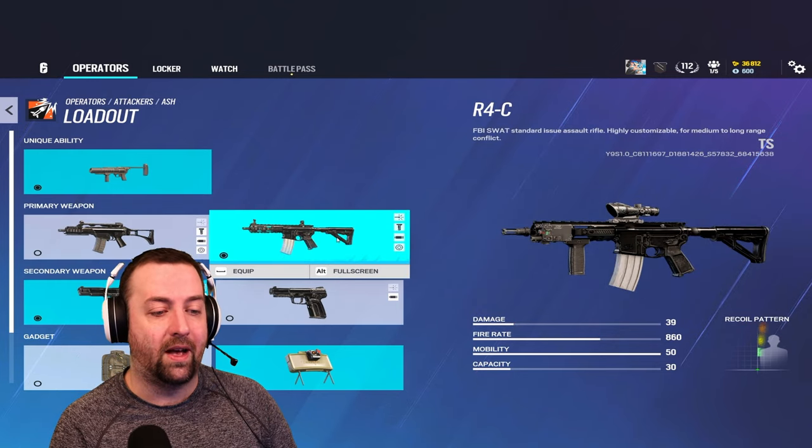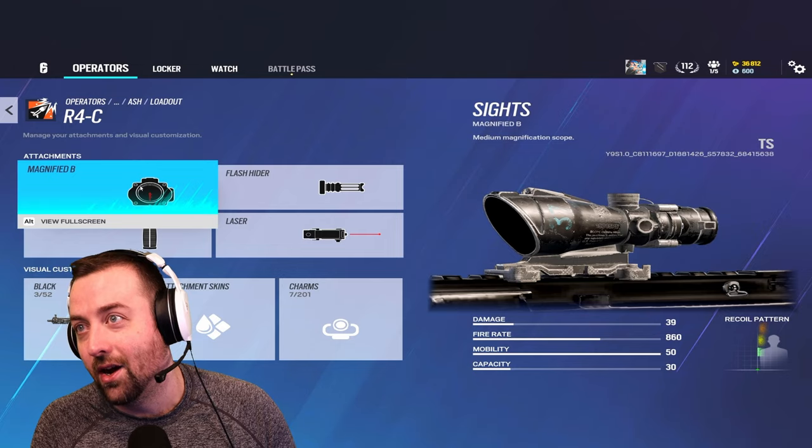The gun I kind of want to focus on today is the R4-C — a little bit more damage, the recoil is not as bad as you would think, a little bit faster fire rate, and it has an ACOG. Ash R4-C ACOG is back today, baby.